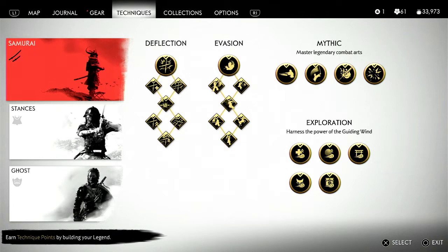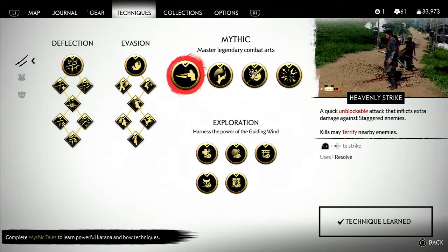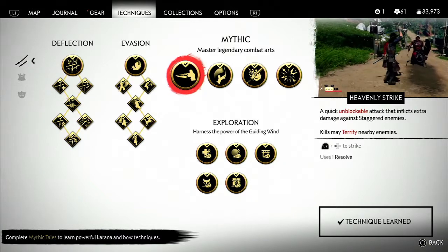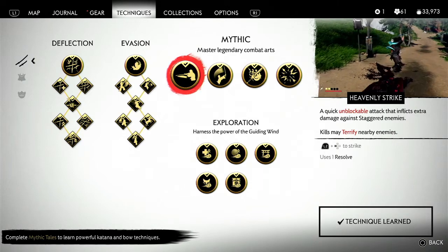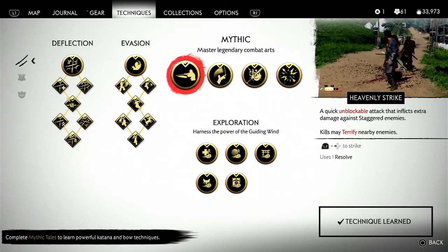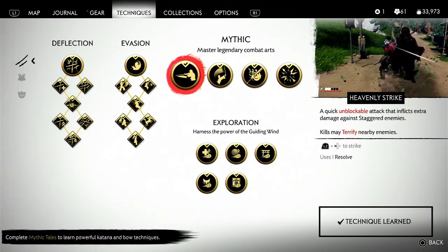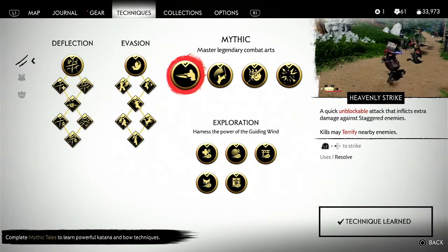Here are the mythical skills. The heavenly strike — of course you have to unlock these with story missions, so if you're a beginning player these are not for you. But assuming most people watching have already been through the whole game, filled out the skill tree, and have all the mythical skills — L2 and then left on the D-pad initiates the heavenly strike, costing one resolve.